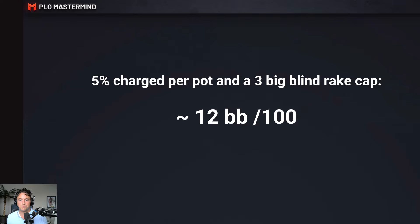The second thing I want to highlight is that a lot of rake structures consist of 5% charged per pot with a three big blind rake cap — not three dollars or three euros, but a three big blind rake cap. This type of rake structure comes down to, on average, 12 big blinds per 100 hands. A lot of rake structures in the apps also use 5% with a three BB cap. So as a general benchmark, you can always use 12 big blinds per 100 for the average playing style.